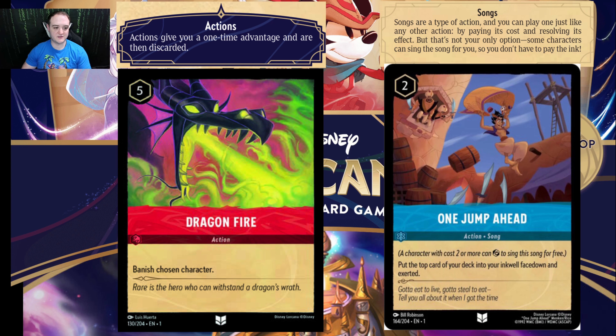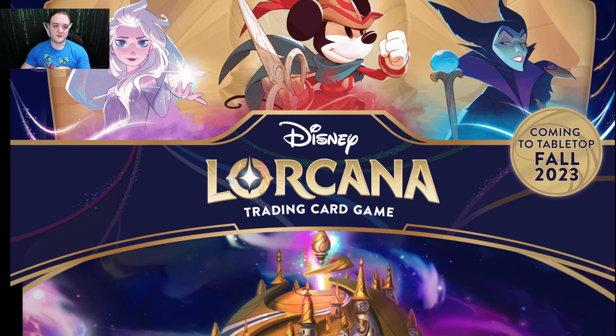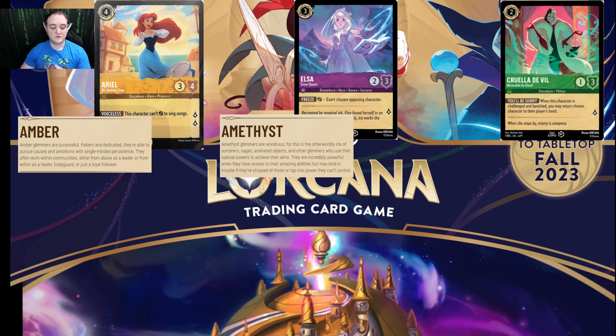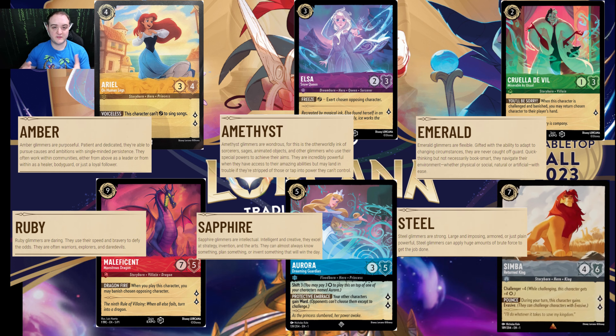The next type of card is kind of a two-part. They're action cards. There are your regular action cards, which happen once, resolve the effect, and then are placed into your discard pile. And then there's a second type of action card called song. Both action cards are very similar in that you play them, they do their effect, and then they go away. The main difference with songs is your characters can actually sing the song for you. So depending on the song — as in One Jump Ahead — if you have a character that costs two or more, you can turn that character sideways, meaning it's used its action for the turn, and you can play the song without paying its ink cost. It's a new take on basically playing your spells, and I like the flavor of it. It makes things a little more dynamic rather than just always using your ink to cast cards, similar to mana in other card games.